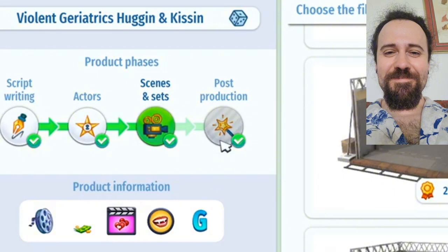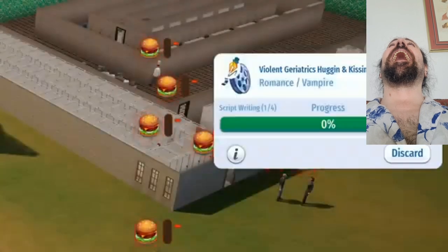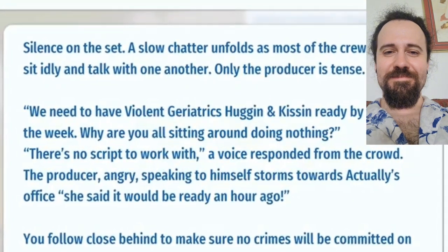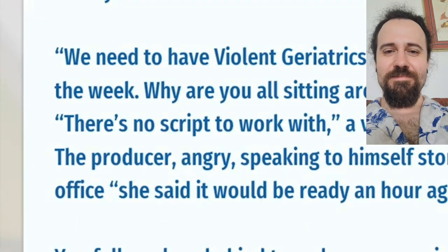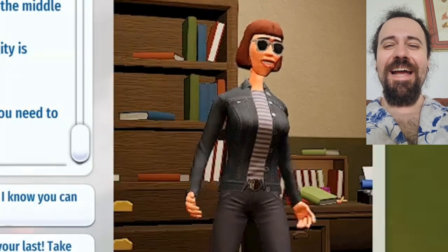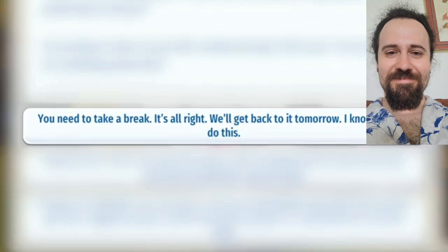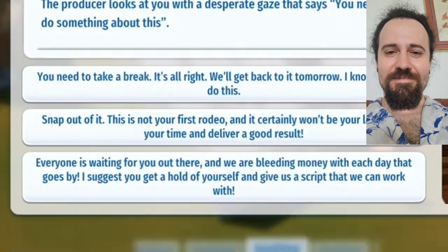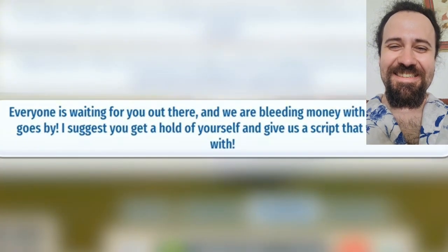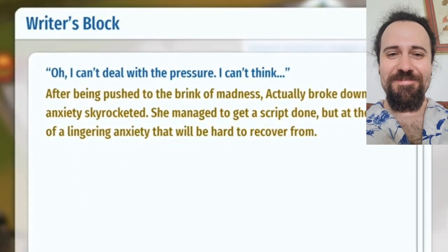I can't click on post-production yet — I guess we just release it immediately after filming. Works for me. Create product. The movie process begins — the screenplay is already underway. And our first roadblock: we need to have Violent Geriatrics Hugging and Kissing ready by the end of the week. There's no script to work with. Actually Illiterate says 'I can't do it.' We have three choices. We're not going to go with the nice approach or 'take your time.' We're going with the high-pressure answer: 'Everyone is waiting for you out there. Get a hold of yourself and give us a script we can work with.' She managed to get a script done, but at the cost of lingering anxiety that will be hard to recover from.